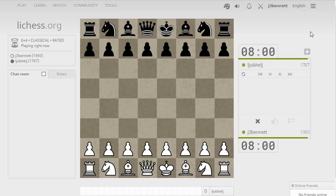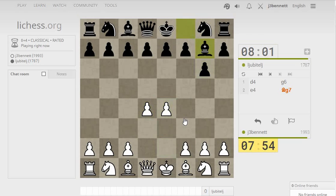I think it's my turn to start with d4. He plays g6, so let's see — he could be playing for a King's Indian or he could be playing for a Pirc. d4 could indicate a Pirc defense or a modern defense. Could just bring the knights out.